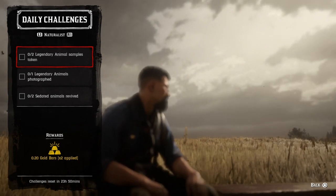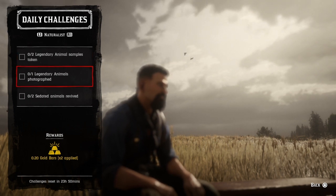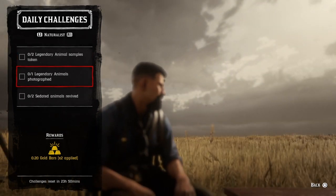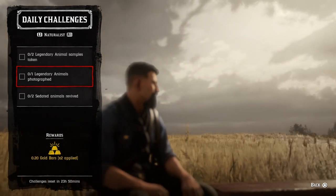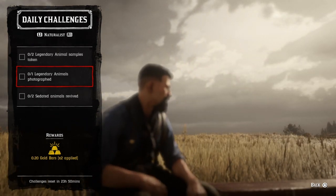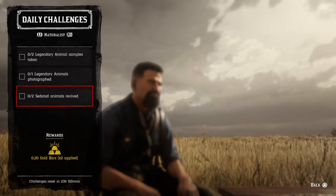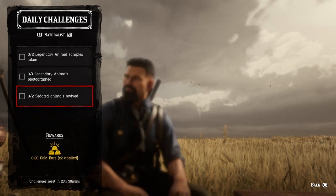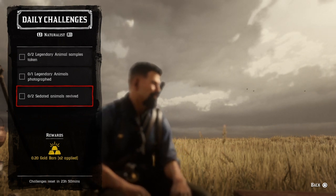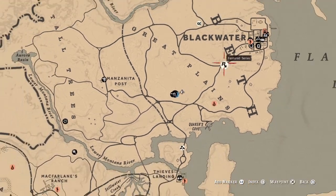For two legendary animal samples taken, sample any legendary animals — go through Harriet to get legendary animal missions, or find them free roam, but it's much easier to go through Harriet. For one legendary animal photographed, go through Harriet, do a legendary animal mission, see the legendary animal, snap its picture, and that challenge will be completed. For two sedated animals revived, revive any two sedated animals — doesn't matter which ones you sedate, just revive them and that challenge will be completed.